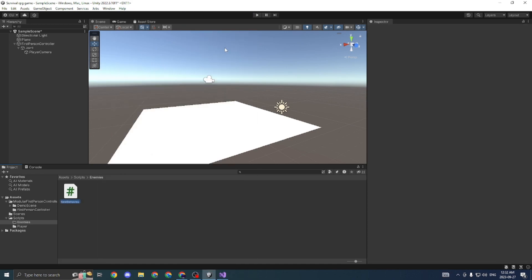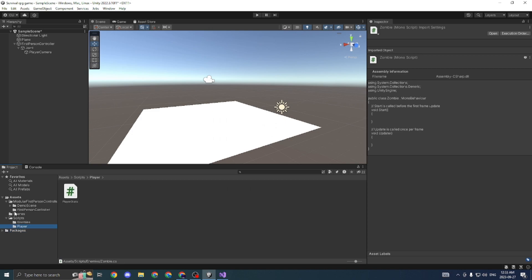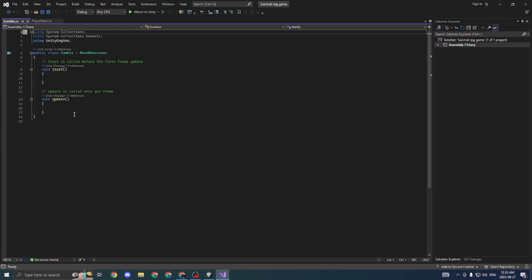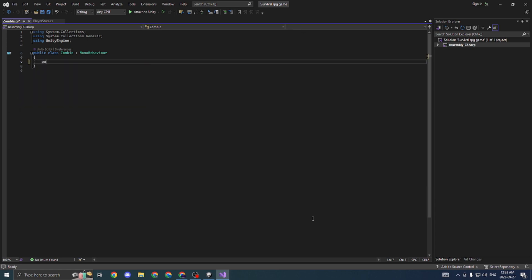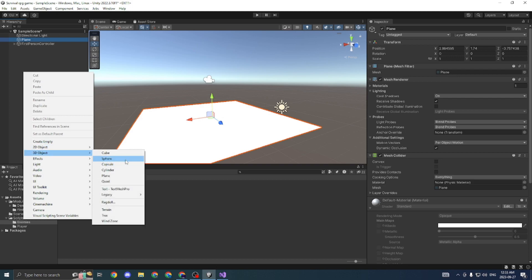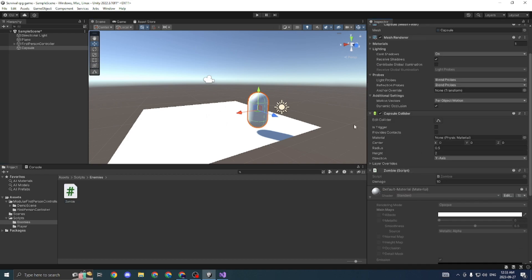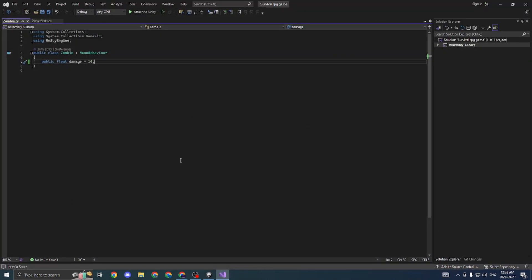First we're going to create an enemy — let's say a zombie, for example. We're going to go into the zombie scripts folder and give it a value for damage. We'll delete the two default functions and type: public float damage = 10, then semicolon. Control+S to save. We'll go back, and you can see that if we add a new 3D object — let's add a capsule to represent a zombie — we can add the zombie script to it. This capsule now has a script with a damage value of 10, but this by itself doesn't really do anything yet. We're going to code the damage part right now.